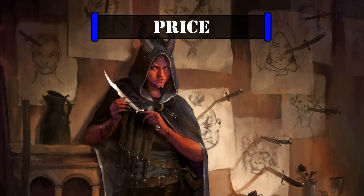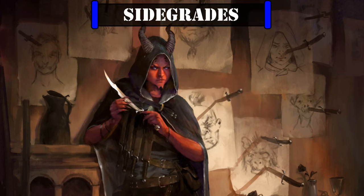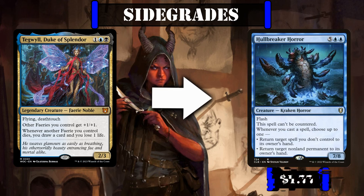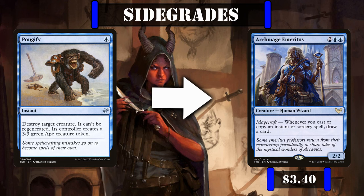Currently this deck is valued at $65.20, not counting the price of basic lands or shipping. This price was calculated by using the cheapest listed marketplace price on TCGplayer at the time of this recording. For side grades, we can consider replacing Unwind with Fairy Tauntings to add in one more instant speed matters payoff to burn out our opponents, at the cost of reducing the number of spells we have to proc them. Tegwill Duke of Splendor can be exchanged for Hullbreak Horror, and Pongify can be traded out for Archmage Emeritus, who tacks on draw to roughly a third of our deck, though we'd be cutting a very efficient removal spell from the build.